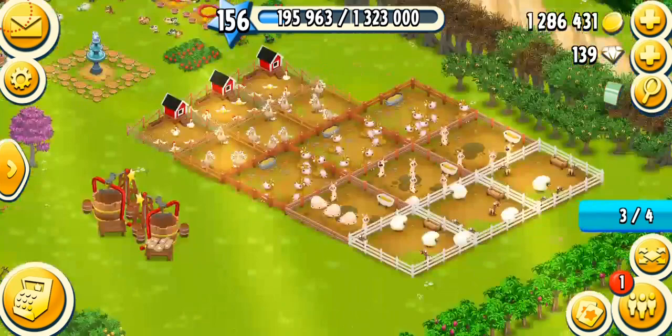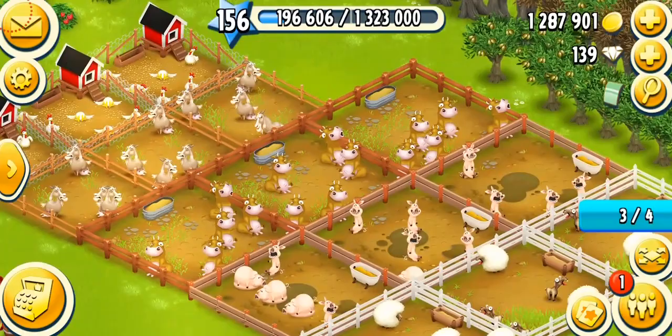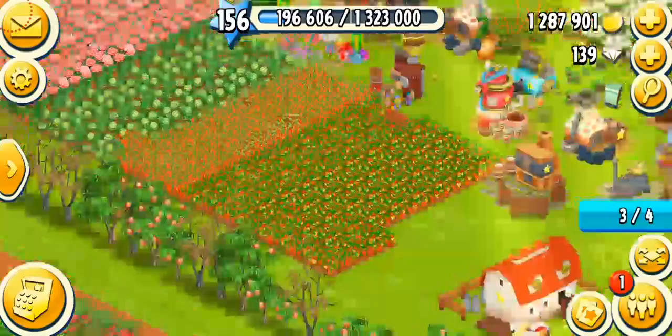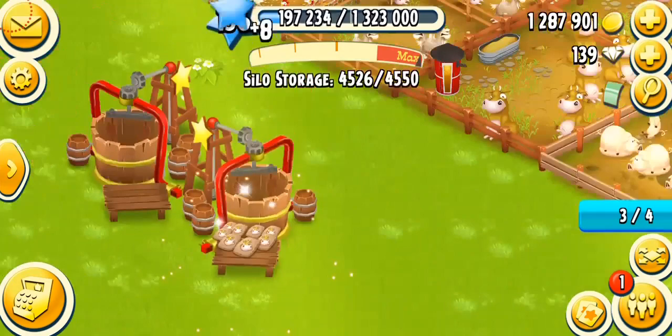These machines are used to make feed for your animals. This machine is not really important in the sense that it doesn't make any products — it doesn't get needed for trucks, for boats, for towns. It's only going to be needed for your animals. But animals are the basics of the game. If you don't have milk, bacon, sheep wool, or eggs, you literally cannot do anything. You cannot make a lot of products, you cannot send trucks, do boats, or play town. So your game would be stuck. I think this is the most basic machine of the game, and everybody should have this. I recommend opening all the slots as soon as you can.